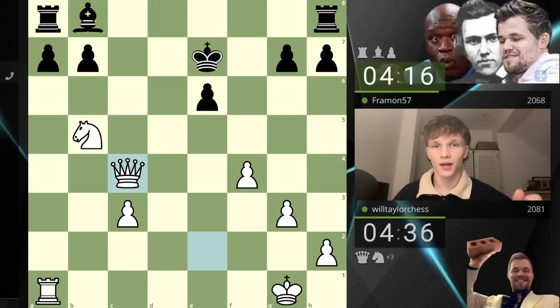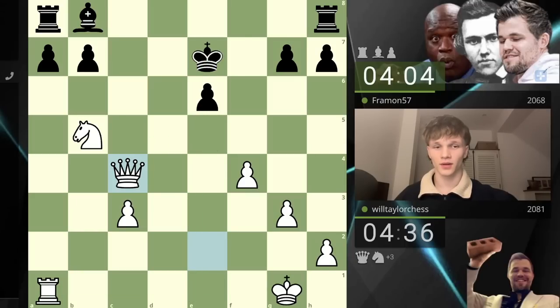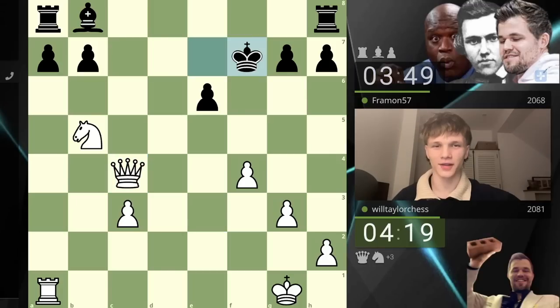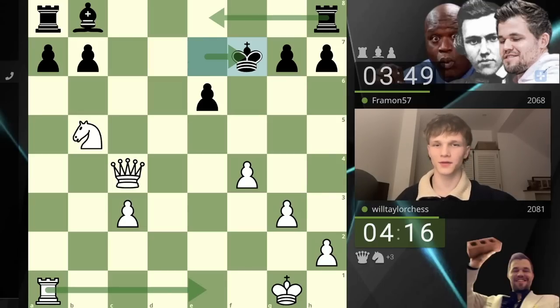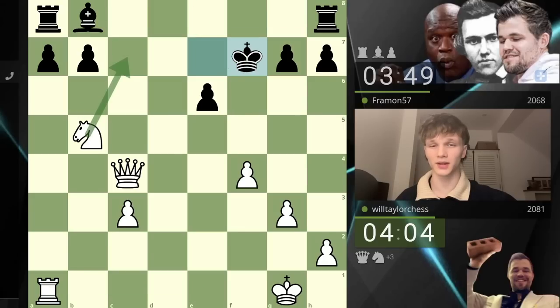Look at how inactive their pieces are — their king is their most active piece. You don't need to be that good at chess to realize that if your king is your most active piece, you're probably not having a great time. I don't even know if it's possible to defend against rook e1 and me just taking on e6 — I wouldn't be surprised if we saw resignation. They go king here, I think rook e1 just makes a lot of sense because they have to play the rook here, and then I could even fork like this.